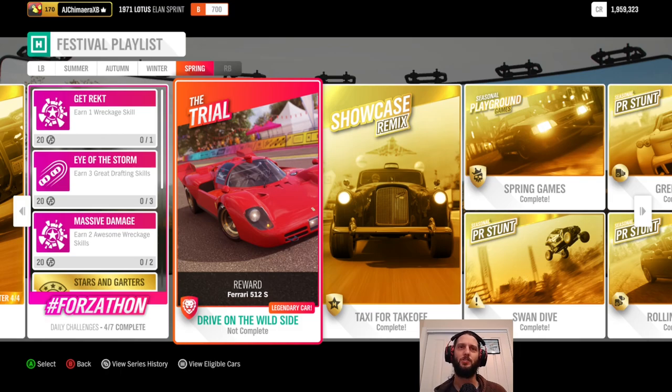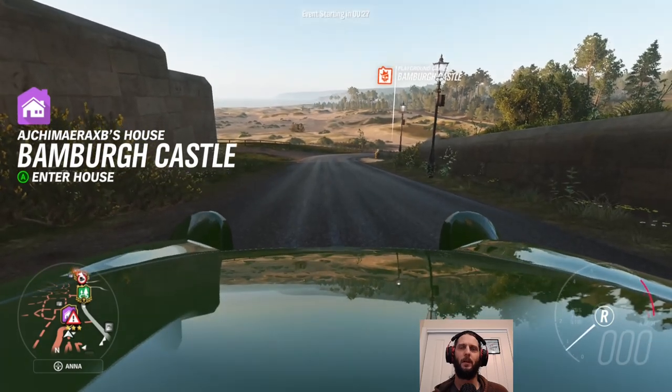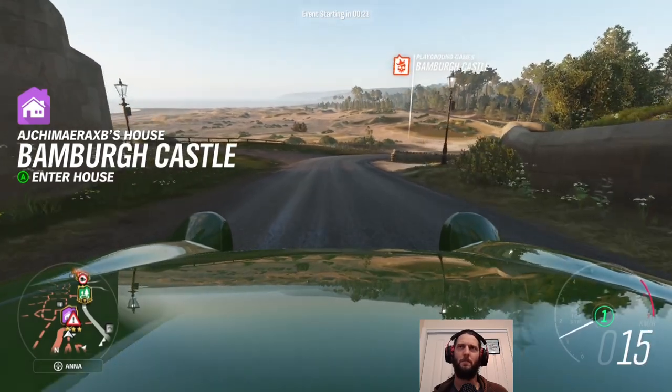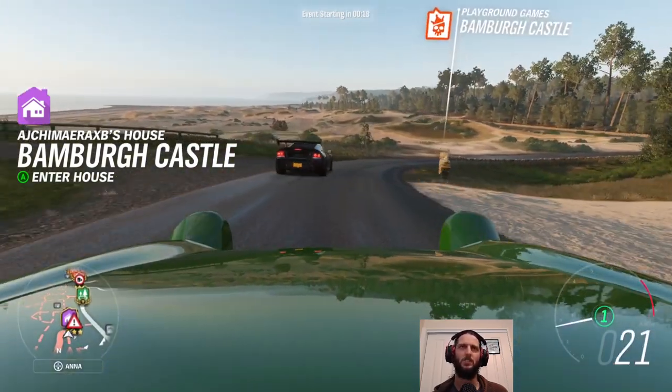The trial is notoriously annoying because it requires you and up to five other human players to race against six unbeatable-level Drivatar AI players. You basically all have to finish an average of third or above. It can be very volatile because you get people who are solidly at the back not pulling their weight. It can also take a while just to queue between events — every few minutes a new session is created.